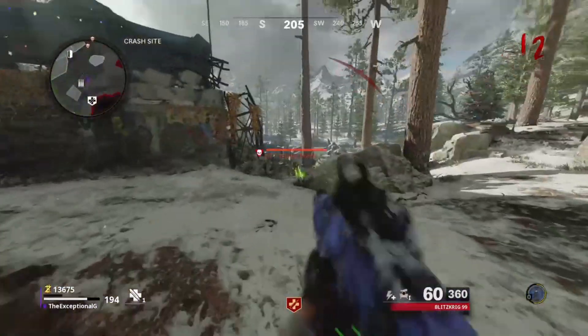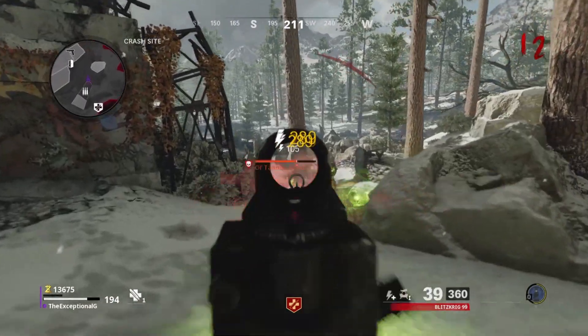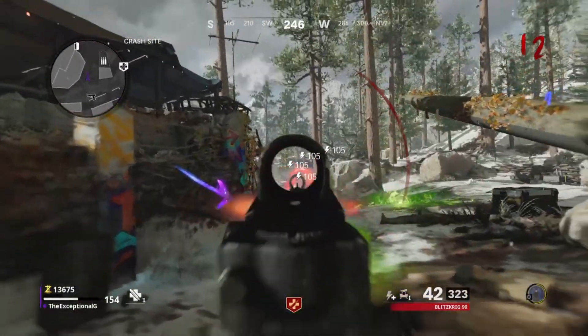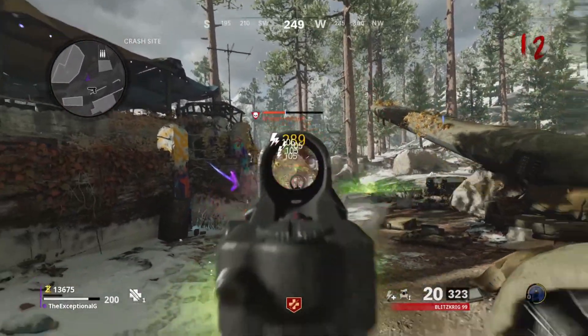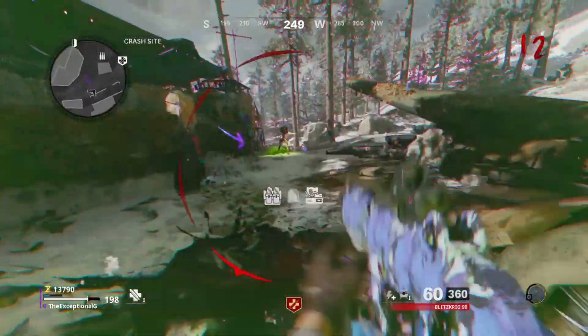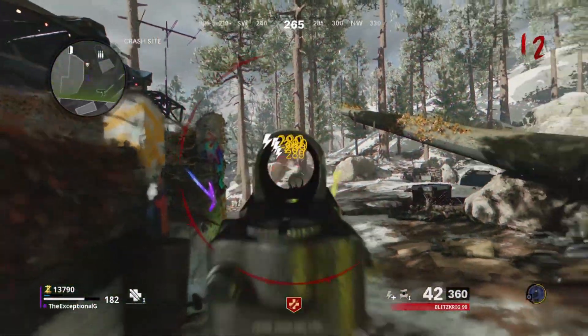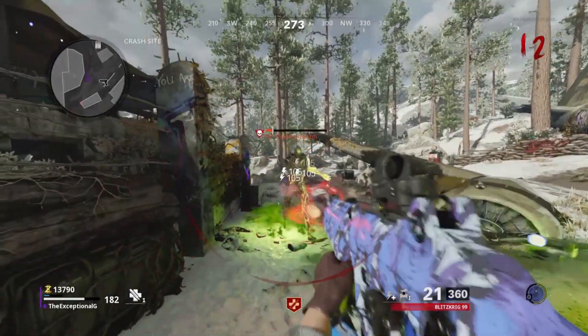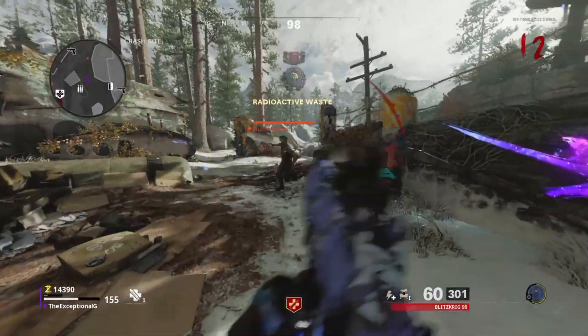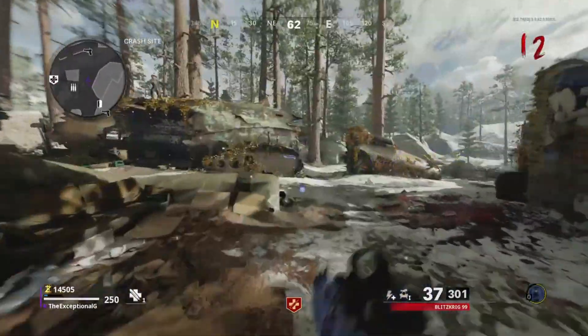The only thing it does — even at its tier 3 upgrade — is slow zombies down and nothing else. There's no point in trying to slow the horde down with cryo freeze when you can just outrun them with something like Stamina Up. Cryo freeze is the worst thing you can be using. I would not waste your points on this ammo mod when there are three others that put this one to shame.